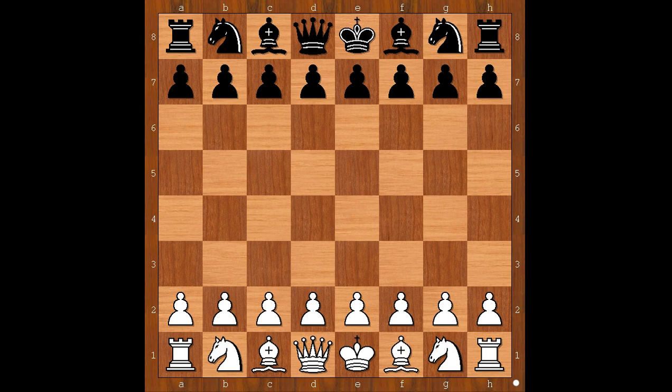Hi, this is Matto. Welcome to my online chess lecture. In this video, we'll show you a game between Pia Krumling and Forintos. This game was played in Zurich, Switzerland in 1986.